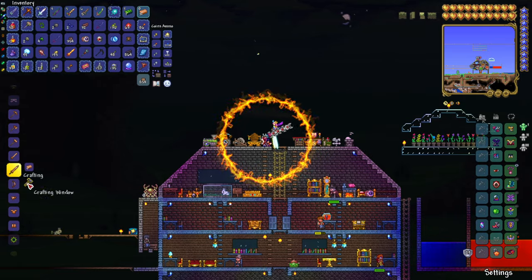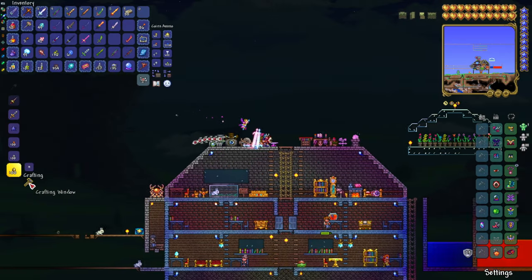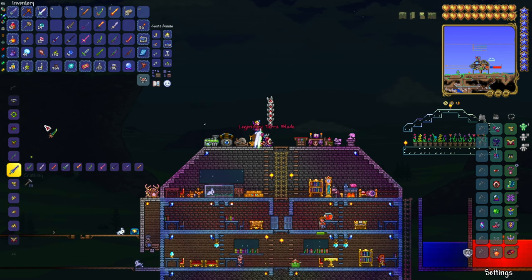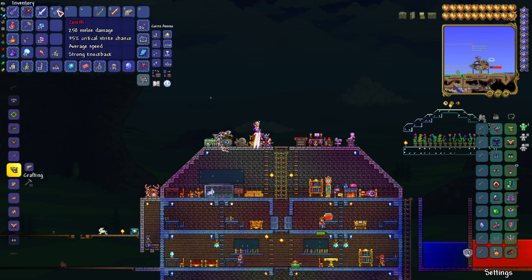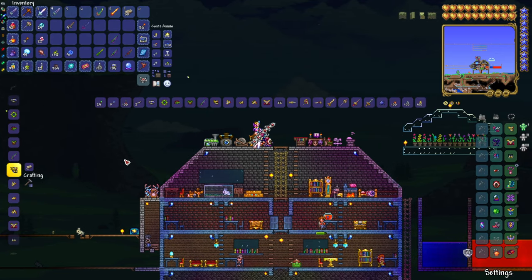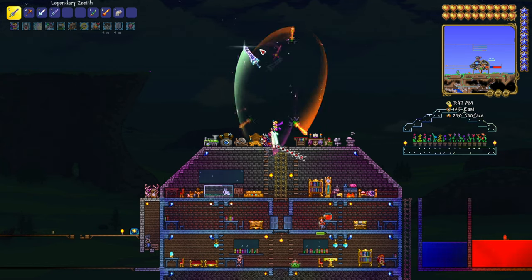The Copper Shortsword is the last thing I need to make the Zenith — make sure you don't accidentally make the Broadsword, you need the Shortsword. I always wondered why it's the Shortsword and not the Broadsword, since it's the only one that doesn't do an overhead swing. But anyway, putting all of these together: the True Night's Edge has been created, the Terra Blade has been created, and the Zenith has been created. After all of that hard work, you have one of the most difficult weapons to make and strongest weapons in the game. Thank you very much for watching — I'll see you again in the next video!